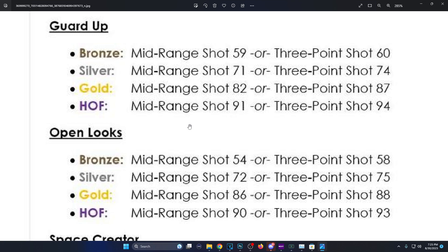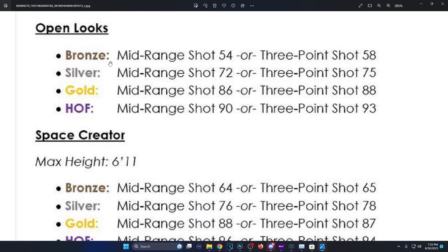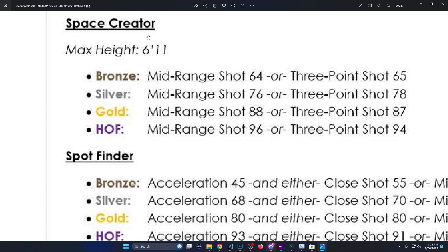Guard Up was a badge people didn't use because it didn't work, but they brought it back. Bronze is 69 three-pointer or 60, silver is 71 or 74, gold mid-range is 82 and three-pointer 87, Hall of Fame is 91 and 94. Before you only needed 90 for Hall of Fame — so it went up and hopefully it works better. Open Looks is one of the new badges: bronze is 54 mid-range and 58 three-pointer, silver is 72 mid-range and 75 three-pointer, gold mid-range 86 and three 88, Hall of Fame is 90 mid-range or 93 three-pointer.